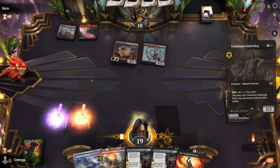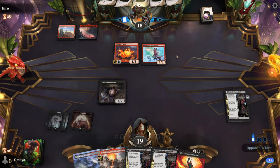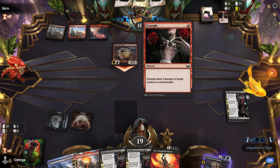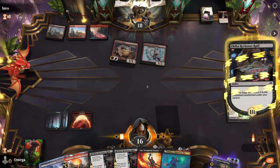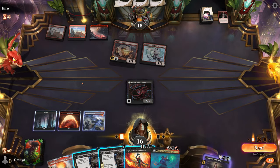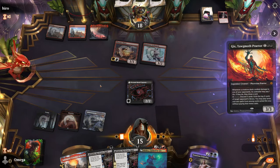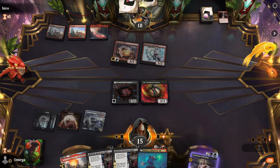He doesn't have one-mana instant — good to know. He misses one damage on Swift Spear. Play with Fire would be better. Our first creature comes down. It's a decent card — he needs exactly Lightning Strike to kill it. Let's see if he just drew it. Oh my god, he still misses the damage. He's down to three cards and he didn't have it.